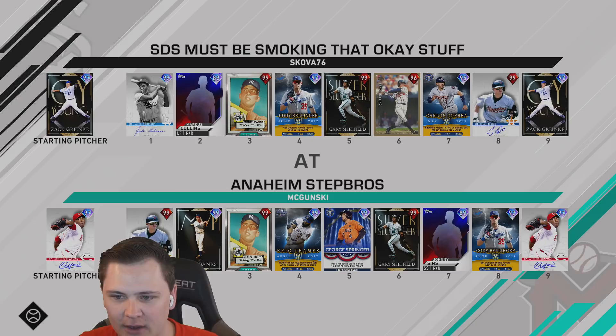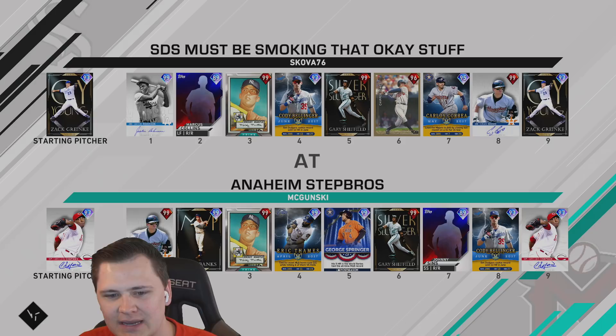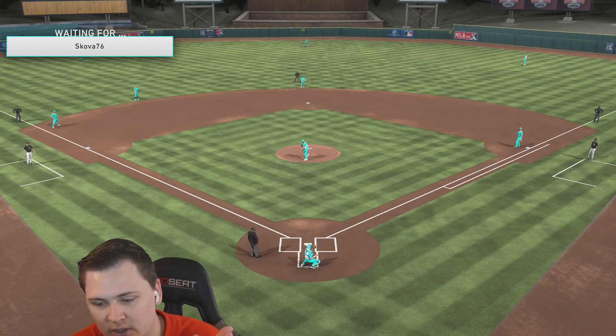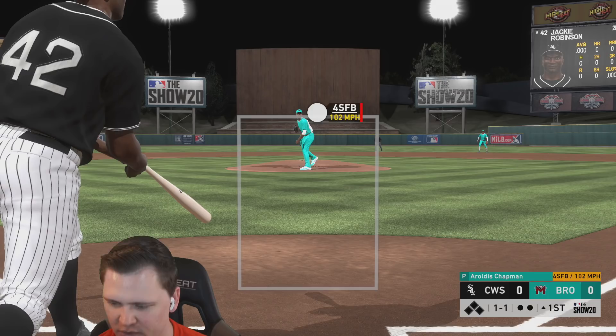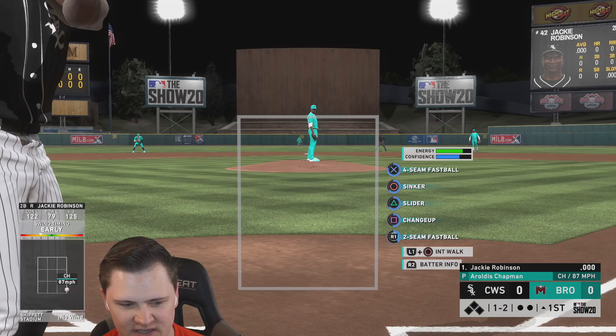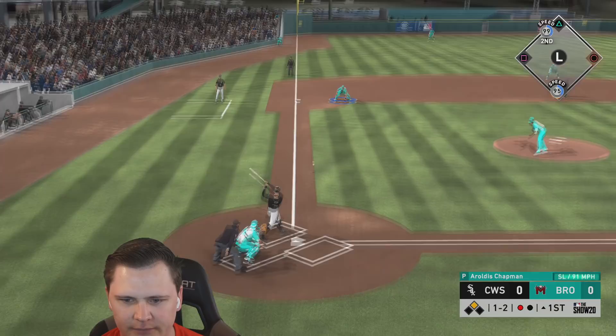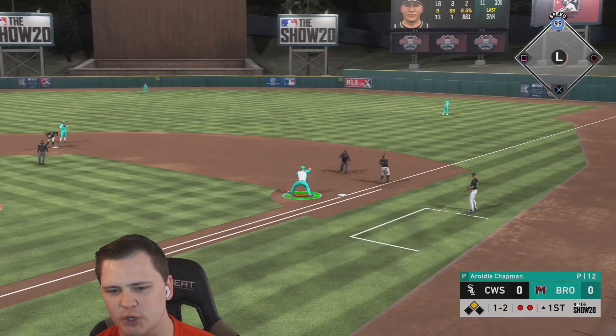Opponent for game one is skova76. He's got a new squad — I'm actually really down to get that Jackie Robinson, he looks really good. We're using Chapman as our opener. He's got a god squad. Was that Greinke on the mound? I'm curious to see how good his Jackie does. Chapman is locating — that's nice. Slider inside, dirty. Bring the gas. Way out in front, so right pitch right location. Fortunate hit, 99 speed on first — that's probably not good.